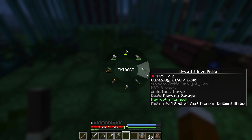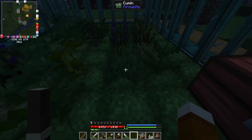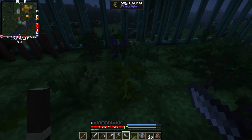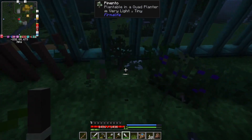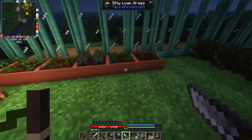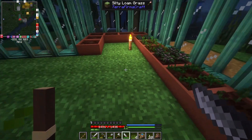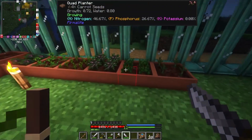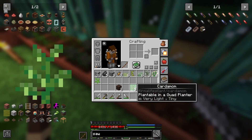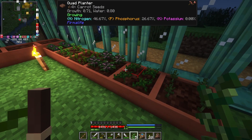You can definitely collect it with a knife — you need at least a knife, or probably a sickle. It says it can be grown in a quad planter — how? Those are all growing so I'm going to have to wait for them to finish. But there are no seeds visible. Well, when these finish growing I'm going to come back and see if I can either put the plant directly in or what, because it does say it can be grown in a quad planter.